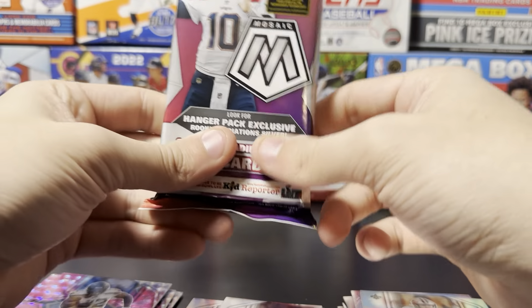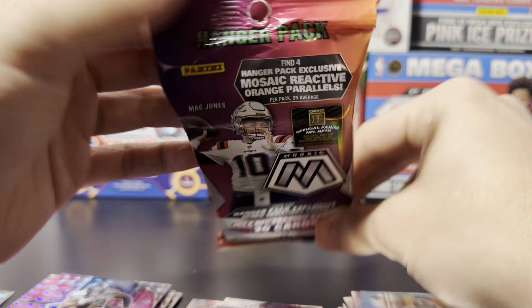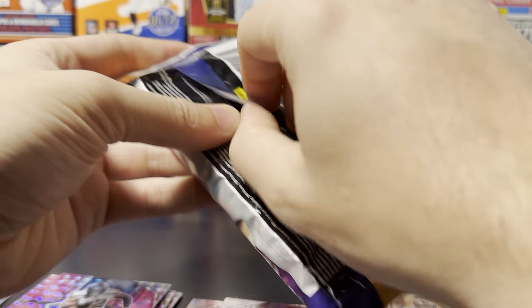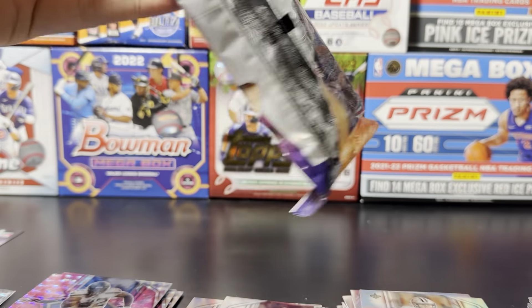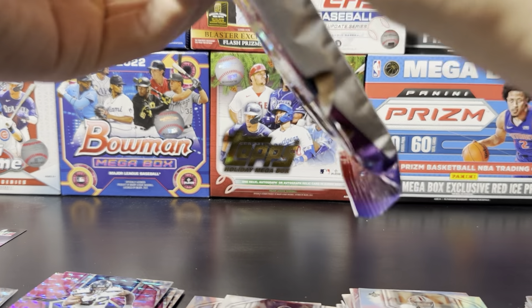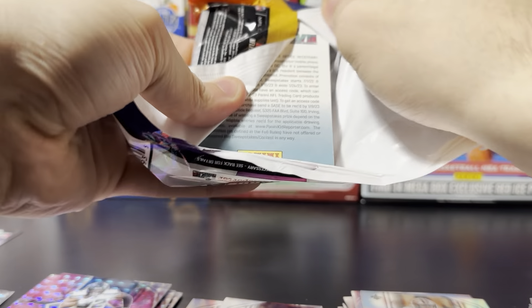So those are two solo packs — we got six pink camos out of those. Now here we get the hanger pack, which has four orange parallel refractors. Let's see if the hanger packs are bangers and if they're the way to go.